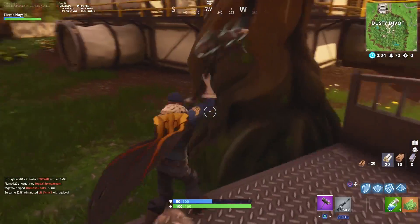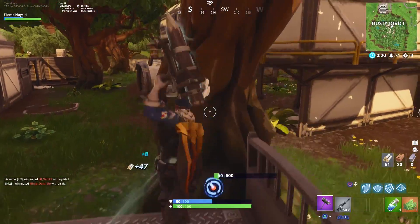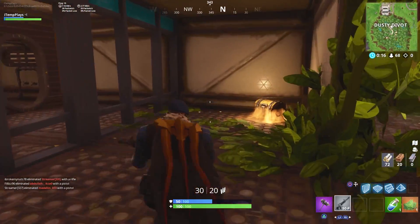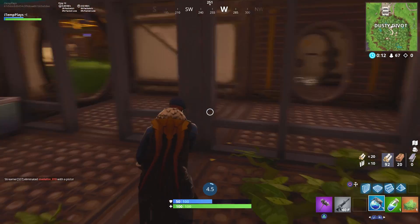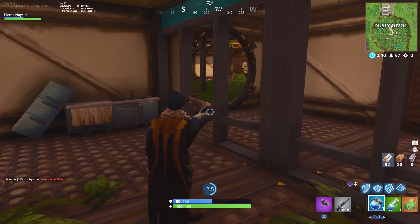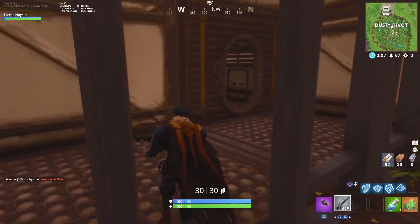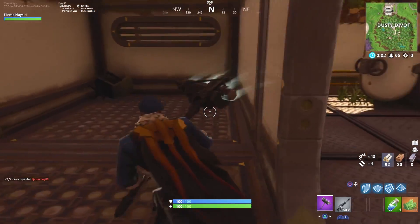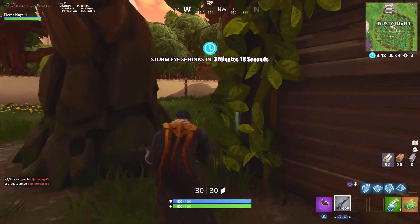So I'm heading right over that way. I'll get myself some materials since I sort of need them here at Dusty, although they're pretty difficult to use considering the trees and stuff are largely in the way when you want to get into a bit of a build fight. We're going to have ourselves 200 health here at the start of the game. I heard some people firing at the Dusty Divot area, but I've got a lot to loot here. I'm not entirely sure that this place is free.